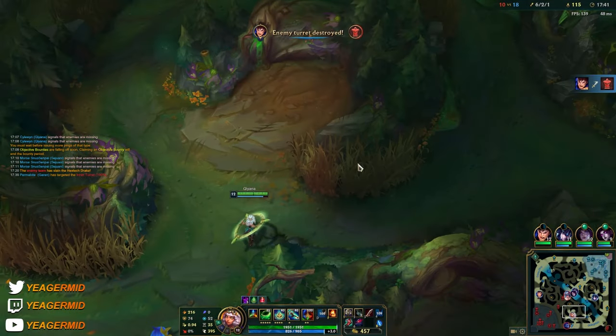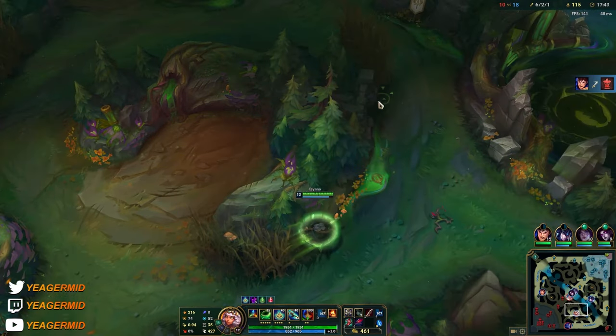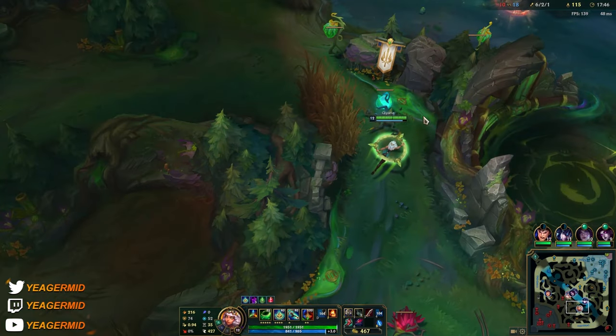Also the invisible grass element is not going to help against Lee Sin — keep that in mind because he reveals invisibility.